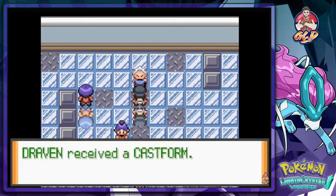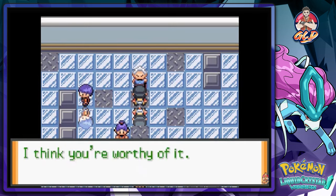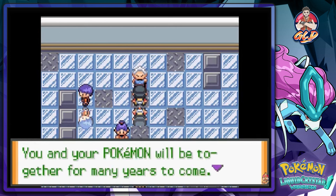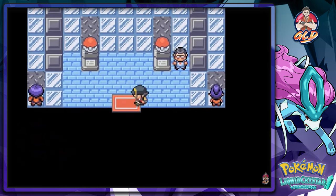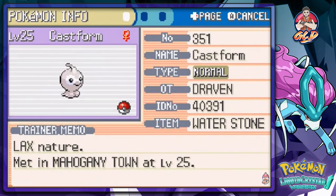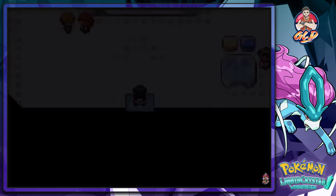We get ourselves a Castform — what the hell?! Price says that Pokemon was given to him by a scientist from Hoenn and he thinks we're worthy of it. Man, it kind of sounds like we're dying or something. So we get ourselves a Castform — a goddamn Castform. It's an interesting Pokemon though. Let's see what it has — it does have a Water Stone and the same kind of moves somebody would normally have. That's pretty much it for this episode.